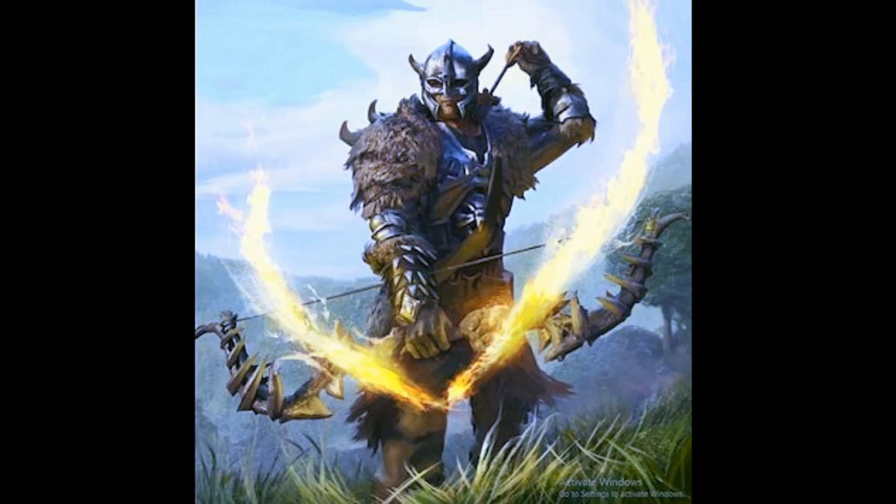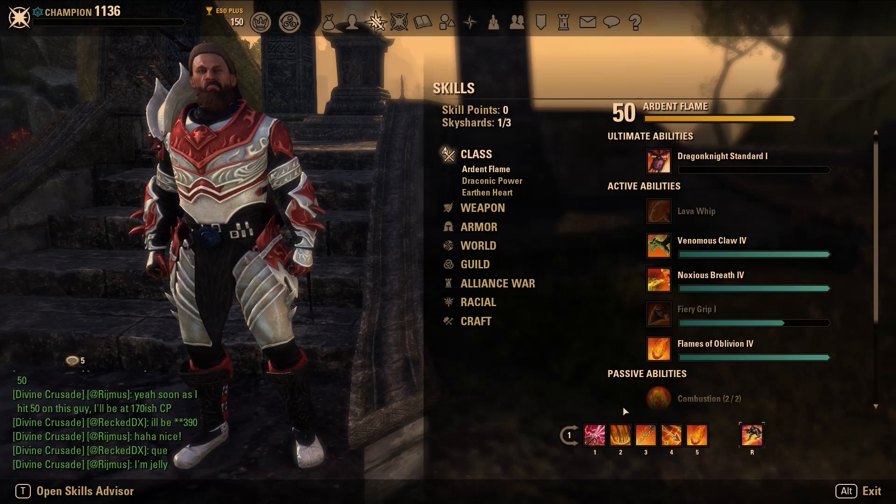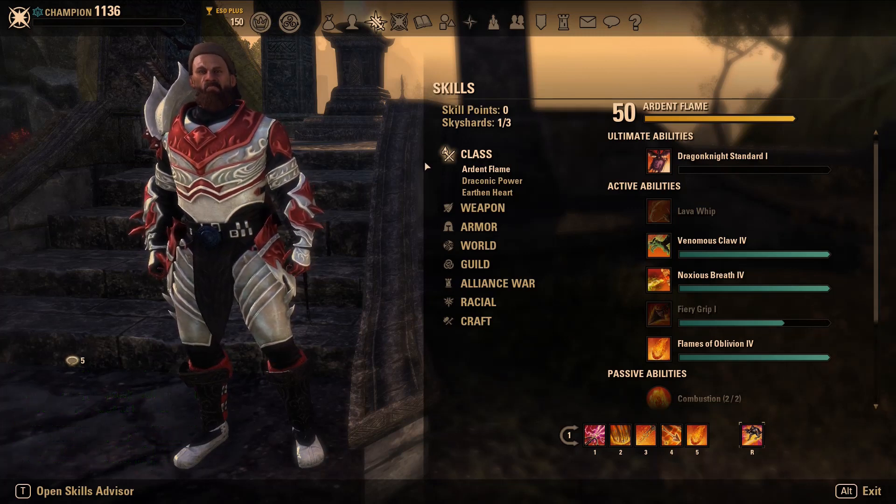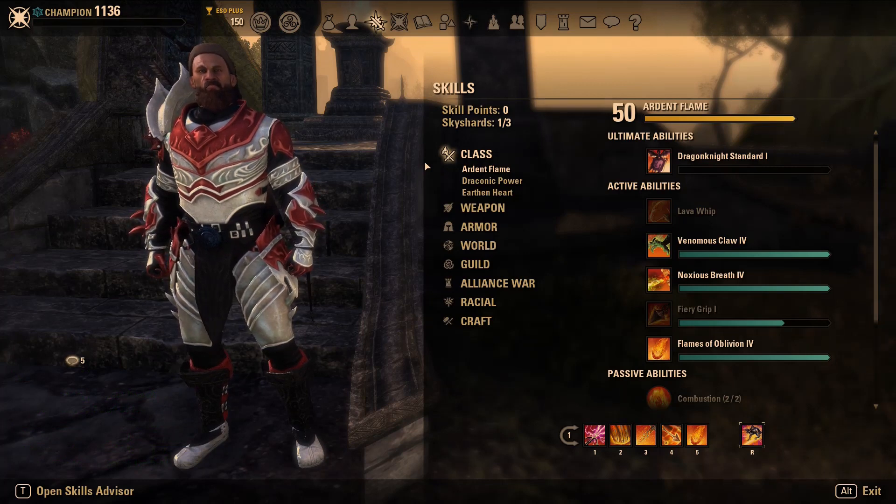Hey, what's up everybody, it's Infamous coming back with another build. I know there's a lot of people out there looking for some bow gameplay, so I decided I would try my hand at some bow-bow building for the Stamina DK. I'm calling this build 'Caustic' — it's a bow-bow build for Stam DK for those looking for really good bow gameplay.